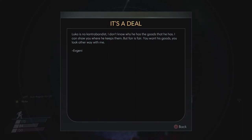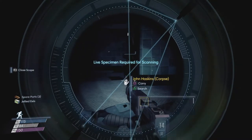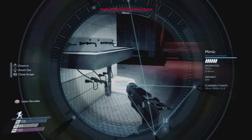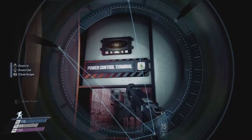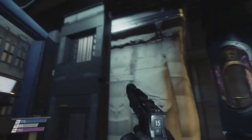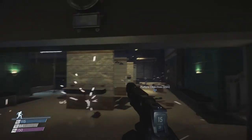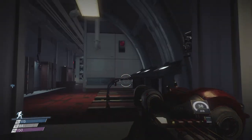A note: 'Luka is no contrabandist — I don't know why he has the goods that he has. I can show you where he keeps them, but fair is fair, you want these goods, you look the other way with me.' They made him talk a bit weird. Power control terminal — this should turn on the power. That should have enabled the power now. Why is everything electrified now? I'll do the glue dance again. At least everything spawned now.